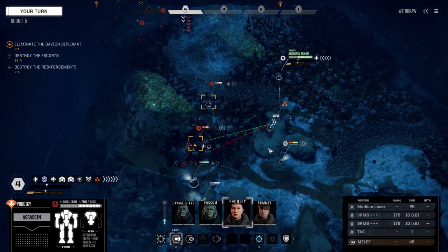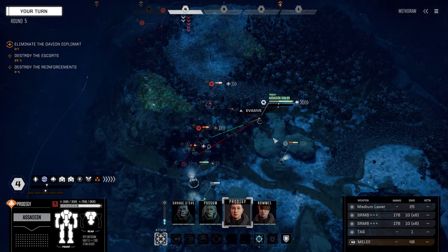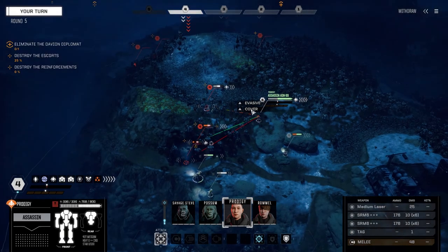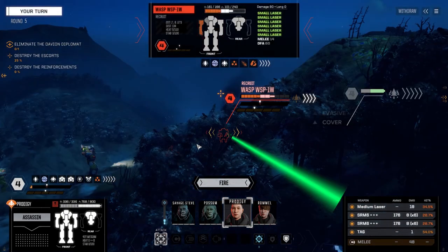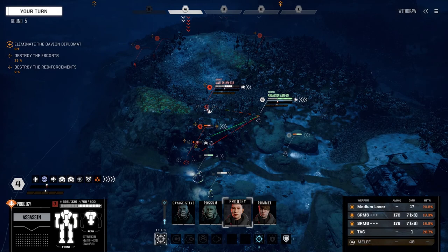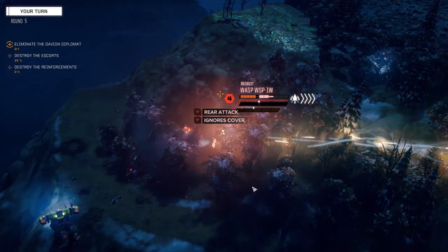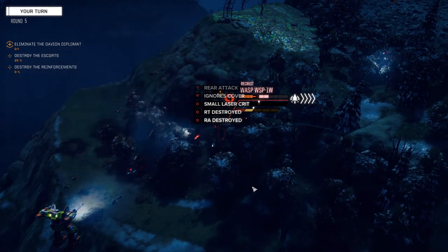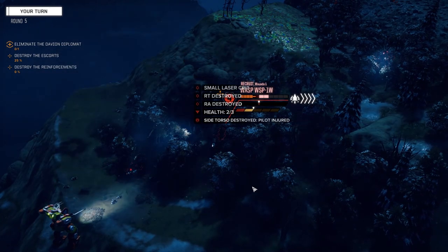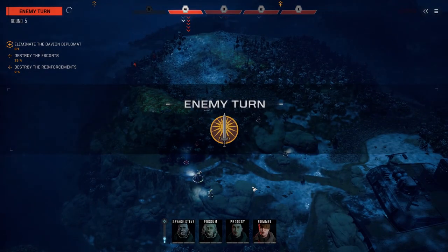We're going to just walk it — I don't want to run, I want to get my stability back. We're going to unload into the back of the Wasp if I can actually see him. There we go — 28% chance. What about this guy? 18% — still better to shoot the Wasp in the back. Fire with everything. Nice, right torso gone! Is he unstable? Not quite.